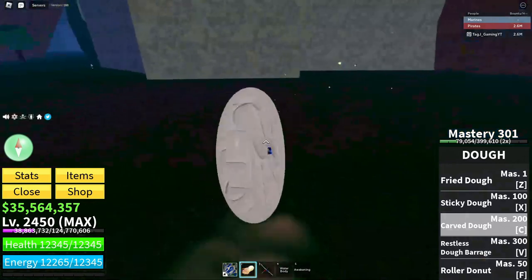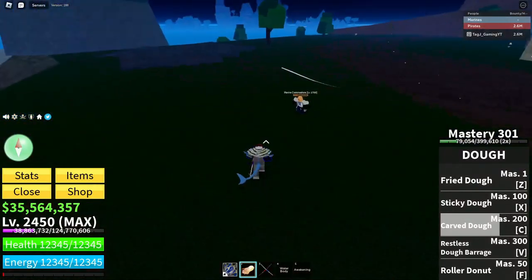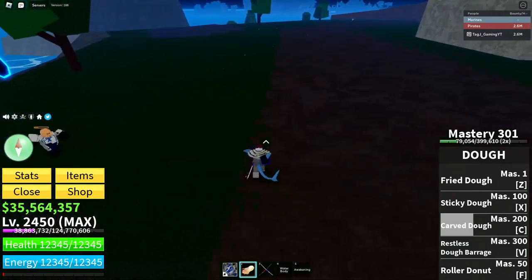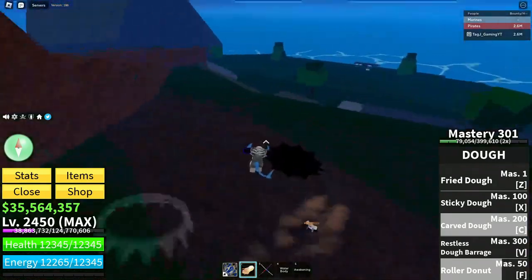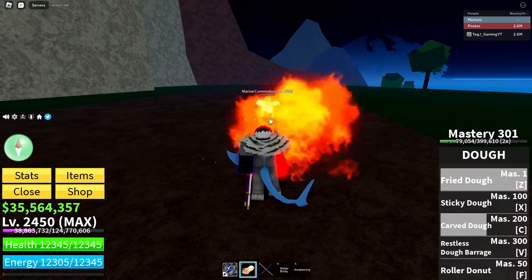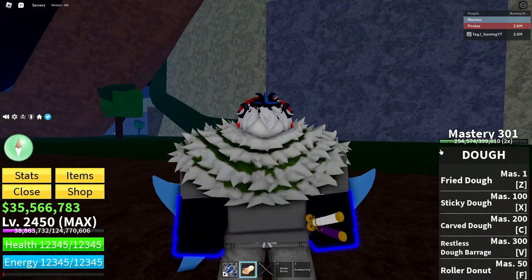Let's test Carved Dough. It turns you into a big ball and when launched at an enemy it'll lift them up in the air doing decent damage. You can tell when someone's using it because this is the normal size — it's not as big as the Carved Dough. It does around a whopping 4433 damage, which is a lot for Dough.